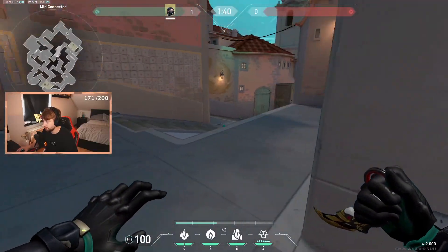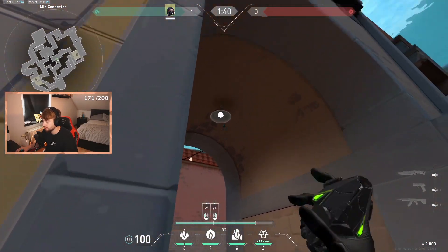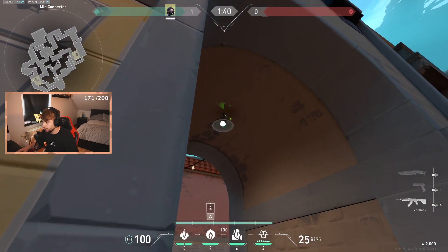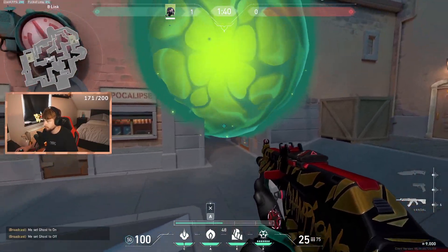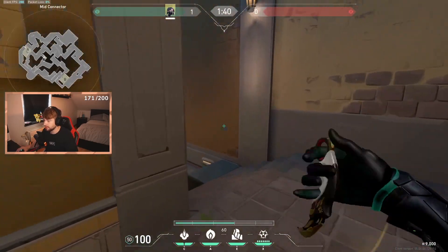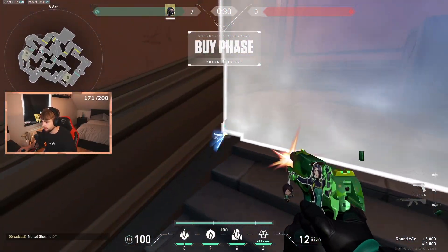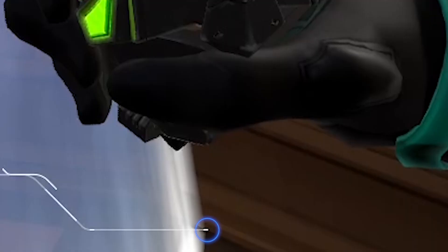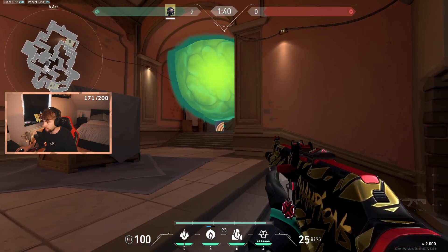If you want to let them have mid space and defend from here, there's a really tricky one-way: put yourself here, aim at the light, and the one-way will land there. I prefer the other one-way personally. There's also one from Unidower's guide — you stand in this corner, put your HUD here as shown on screen, wait until the game starts, put your smoke like this, and it gives you a cool one-way. Thanks to Unidower for that.